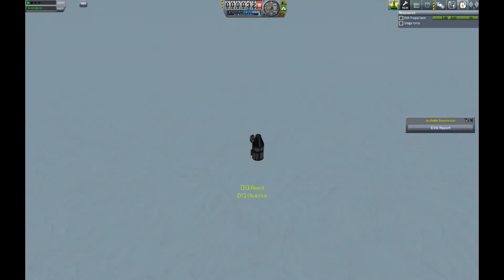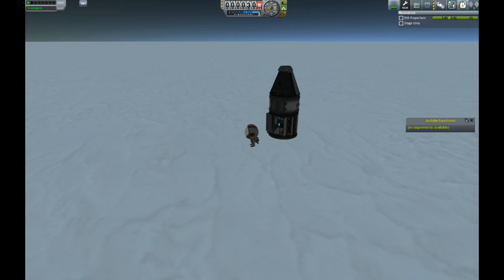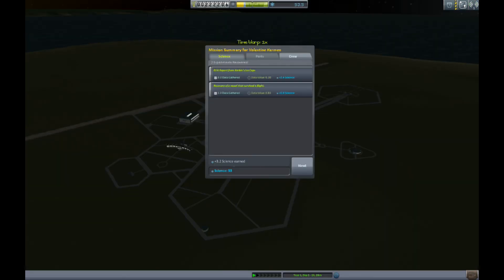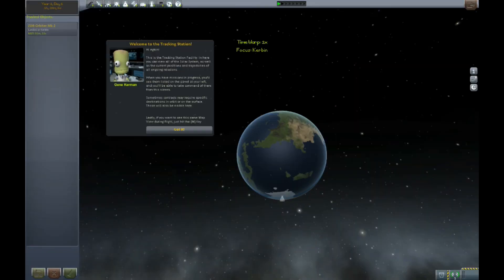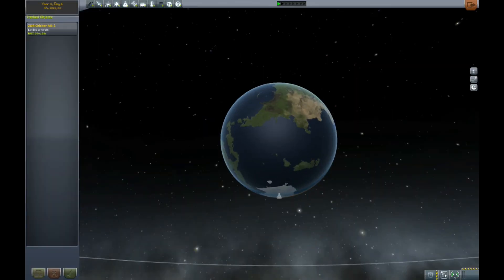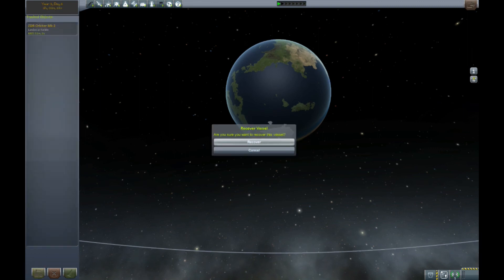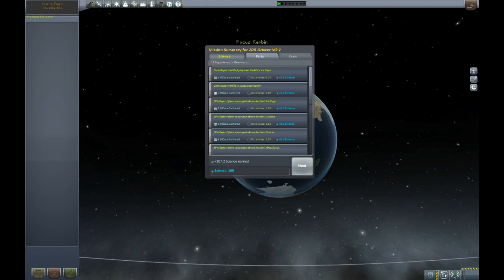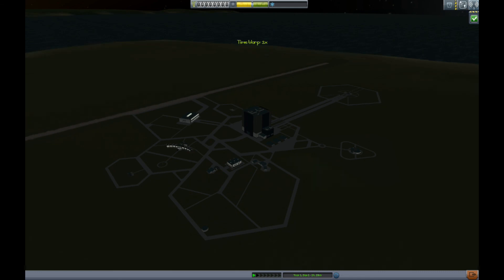I got the EVA report, then recovered separately — only 3 science on me personally — but when I go to recover the vessel itself there's quite a bit more. We went from 50 to 100 to 160 science — we got about 110 science just from that polar orbit run. So early on, it is very good to get into a polar orbit.